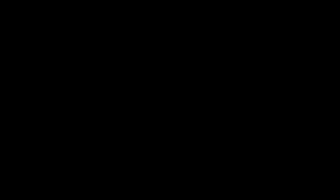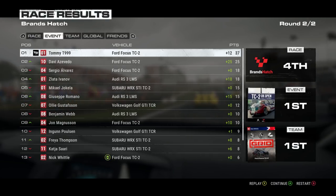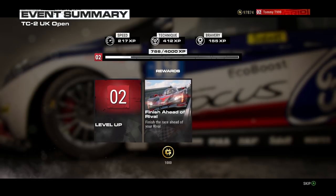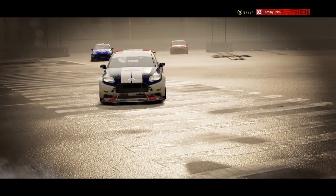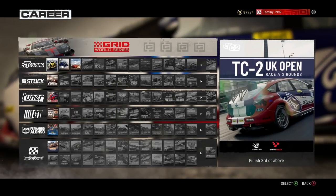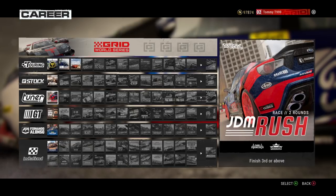37 points in total — I'm happy with that. We've leveled up to level 2. Finished ahead of our rival and finished 3rd or above in the TC2 UK Open. It looks like I unlocked a player card design and maybe a badge for the logo — banners and logos are what you unlock as you progress. After completing that, we've now unlocked the TC2 in Asia and the Barcelona Super Sprint. But for this first video, we need to do something a little different — something I haven't actually played before.